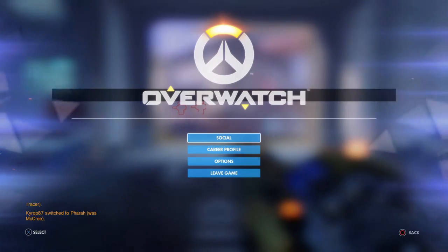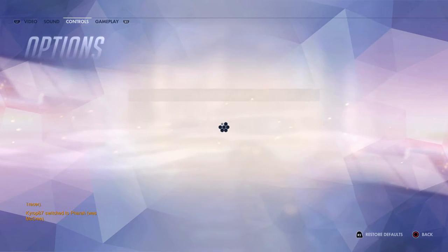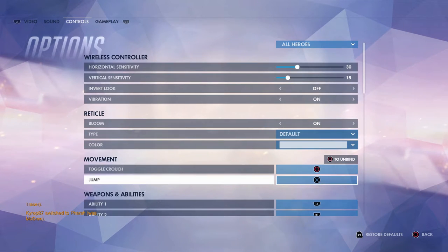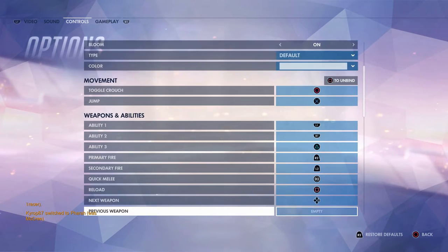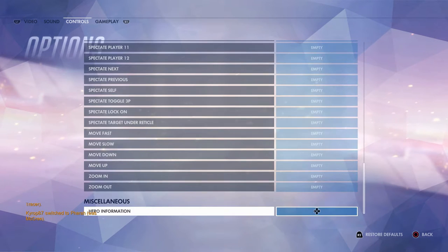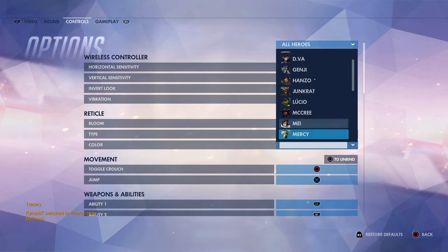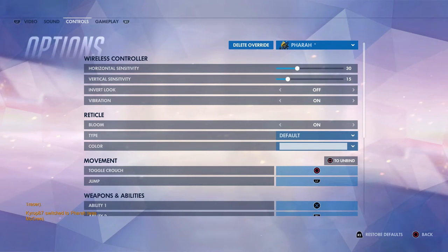For my next tip: you can change specific character control settings. Go into Options, go over to Controls, and you can change button correlations and layouts any way you want. However, changing controls here changes all heroes. Hit the tab up top and scroll down to the specific hero you want to change individually.